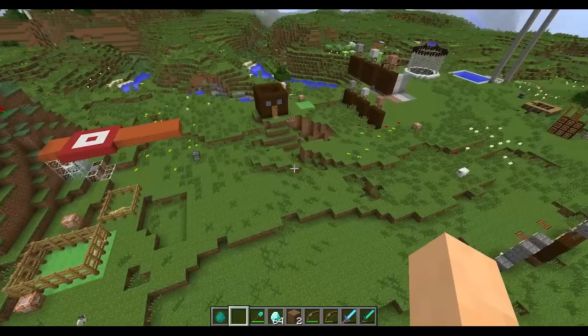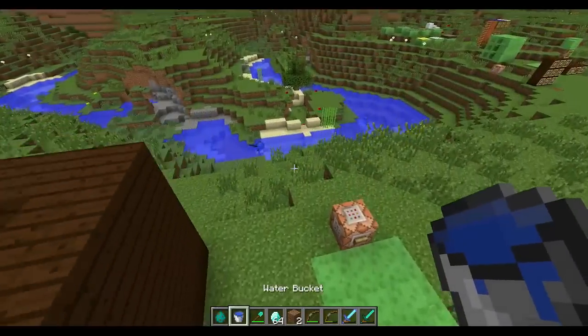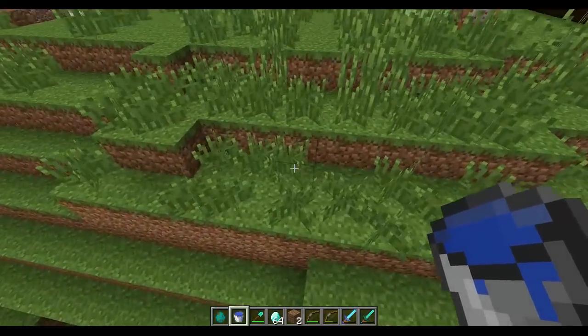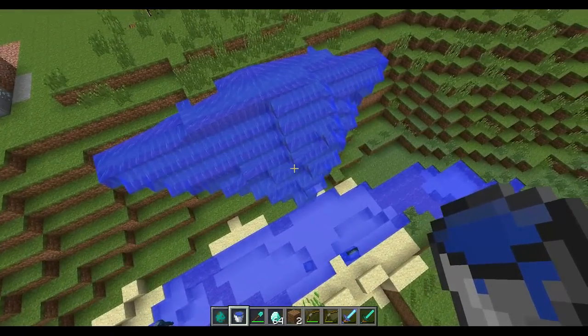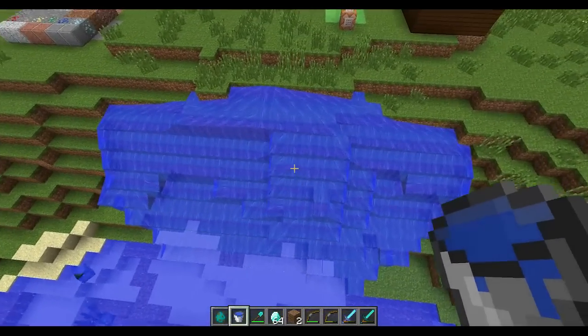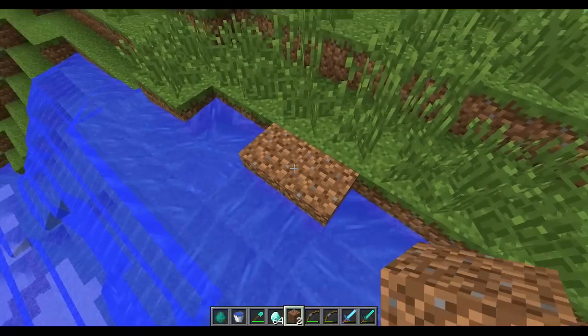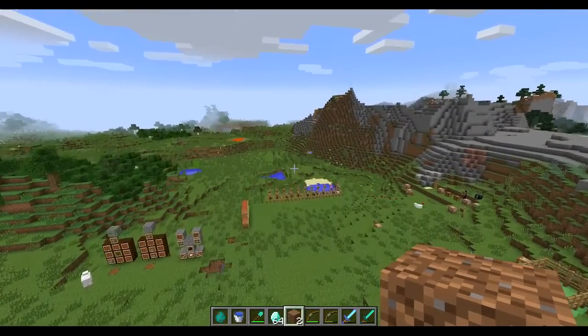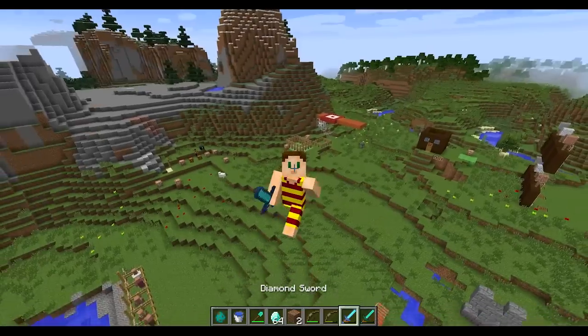One last crazy thing — Jeb already said this has been fixed, but I want to show you: water has this weird bug. Look at this — it will flow everywhere and grief everything; it doesn't just flow down, it spreads out like crazy. Lava does the same. Leave a like if you enjoyed this, and thank you guys for watching the snapshot and sticking with me through all of these updates.